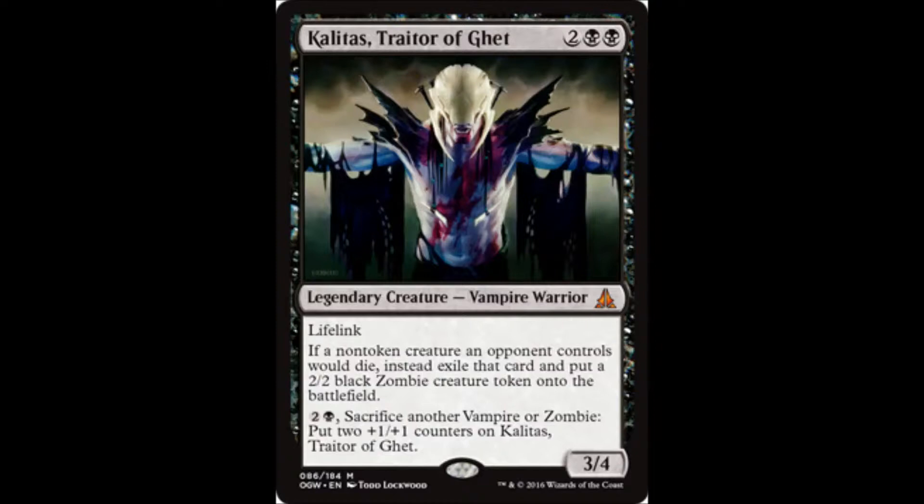For 2 and a black black you get a 3/4 legendary vampire warrior with lifelink. If a non-token creature an opponent controls would die, instead exile that card and put a 2/2 black zombie creature token onto the battlefield. 2 and a black, sacrifice another vampire or zombie, put two +1/+1 counters on Kalitas, Traitor of Ghet.